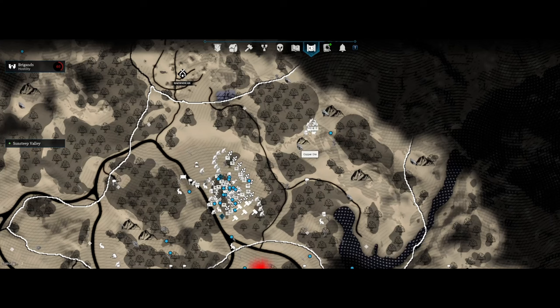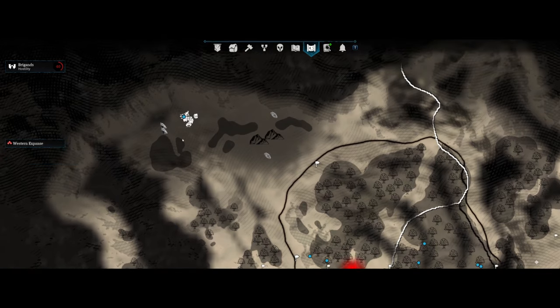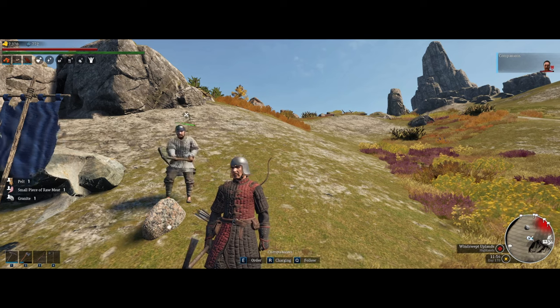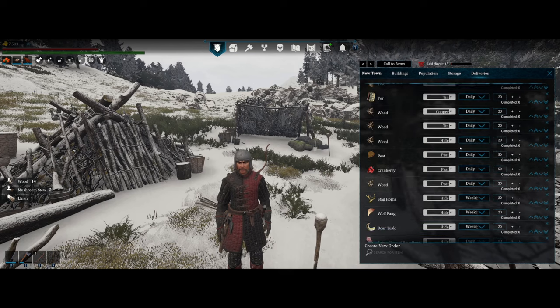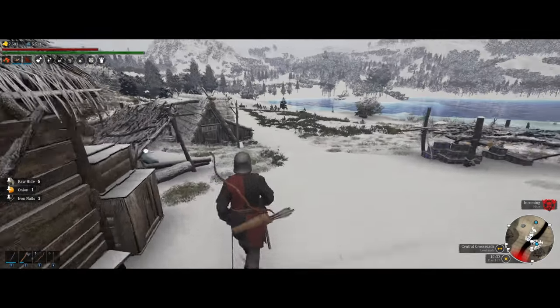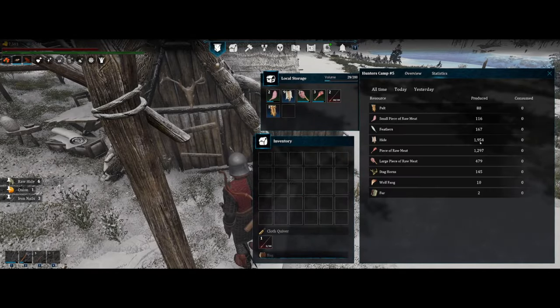Hey, what's up everyone? I hope you're all having a wonderful time. In Belvoir there are a lot of different resources that you will have to acquire to progress your settlement, found all around the map. To get access to everything you will have to set up outposts at different locations depending on what resource you need. There's also a deliveries system that can send resources and items between settlements and outposts, providing items like food and tools from your main base to an outpost, which then provides you with resources like different kinds of hides from a hunter camp, for example.